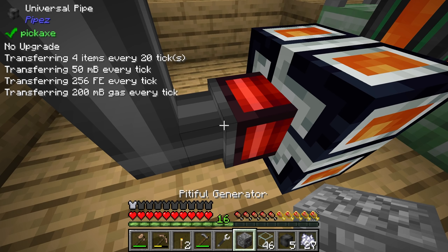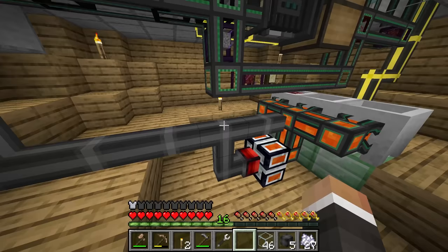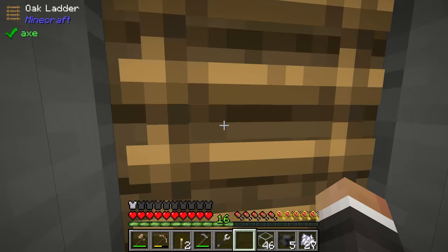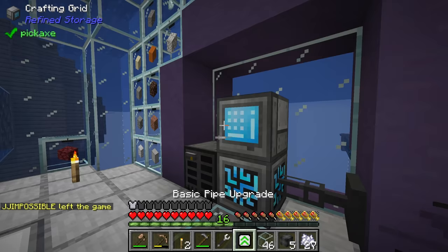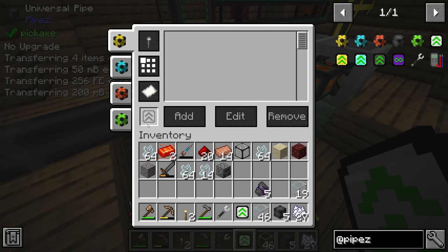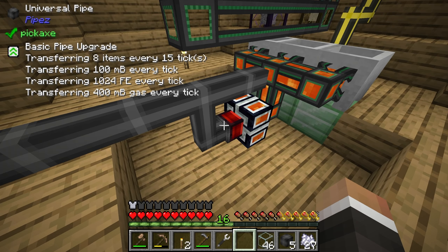The power is going down right now because we need to set the universal pipe to extract. Shift-clicking sets it — now it can transfer 256 RF per tick, which is perfect since we're only producing 240 RF right now. If we upgrade the dynamo we'd need to upgrade the pipe connection too. Apparently you can view the pipe configuration — interesting! It looks like the upgrade applies to all slots rather than just individually.